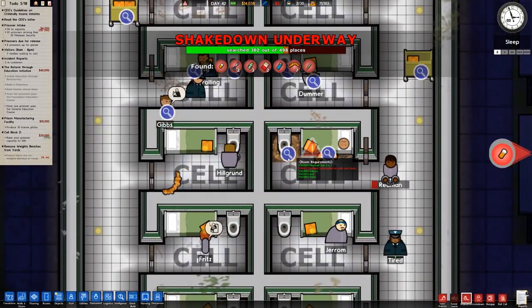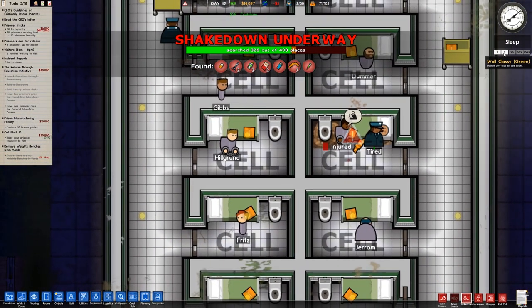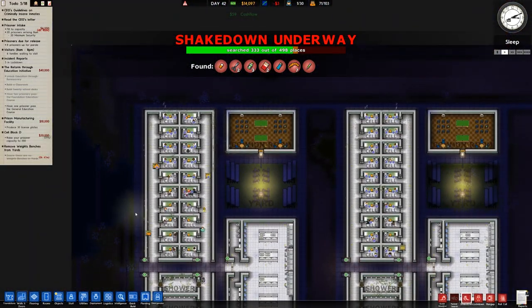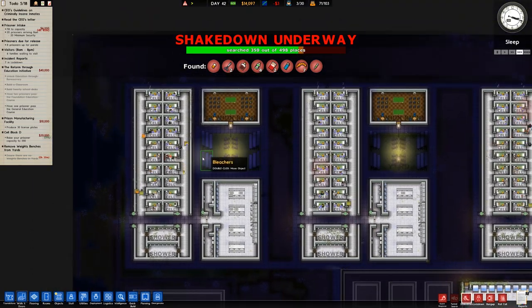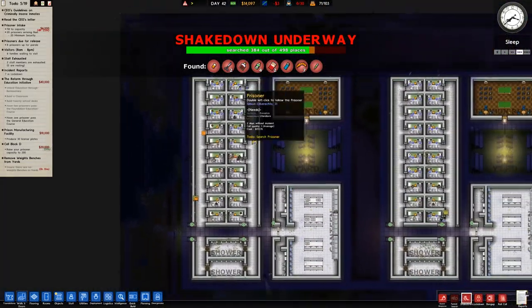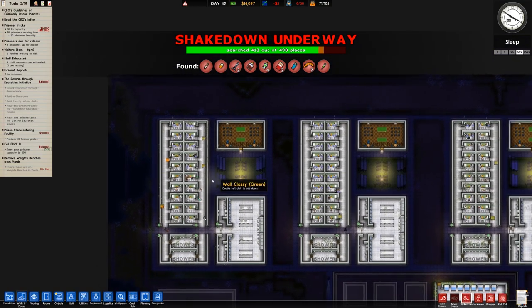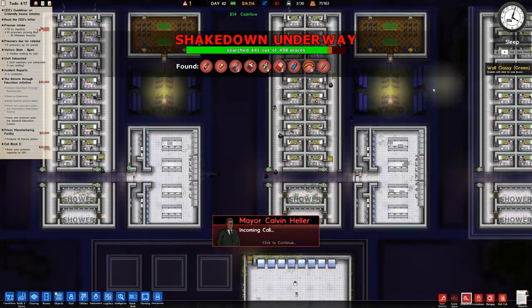We have found our first tunnel. You can see we've got the sort of basketball and yeah, a bit of a tunnel. We won't go to Remove Tunnels just yet — we'll wait until we've finished searching the rest because the chances are we'll find more tunnels as well. We do tend to have a problem with tunneling, which is why we have the dog guards going around sniffing it out. We've also turned fog of war off.